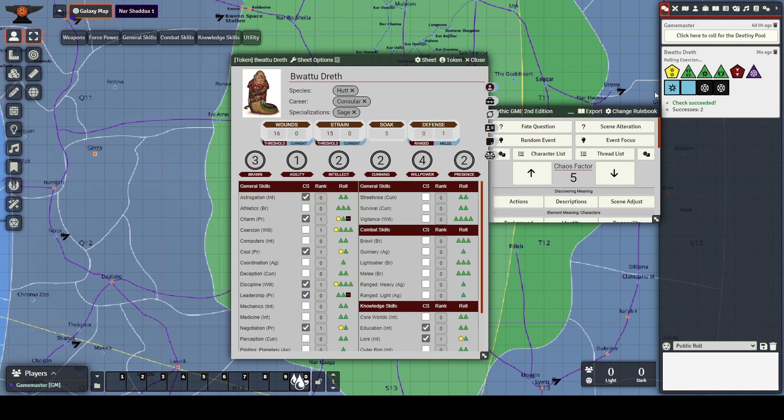It's a very narrative system. Beyond successes and failures, you have symbols called advantage and threat that cancel each other out. If there's anything remaining, you can use it — either for a mechanical benefit or something narratively. One of the reasons I like this game so much is that it's not just pass-fail. Built into it is a pass with a complication, or a pass with an advantage.